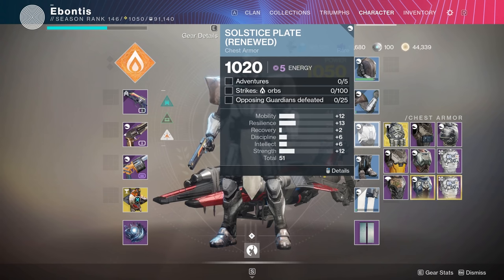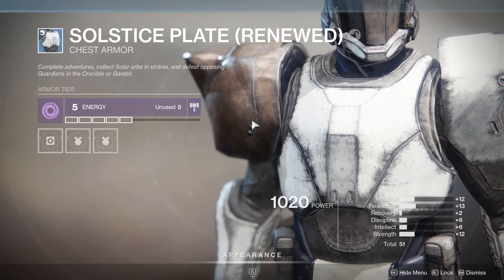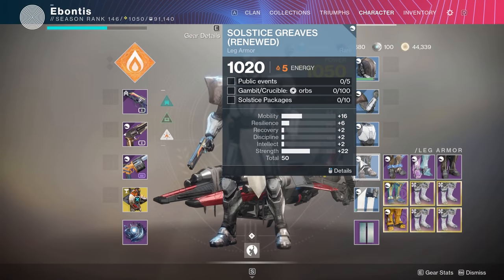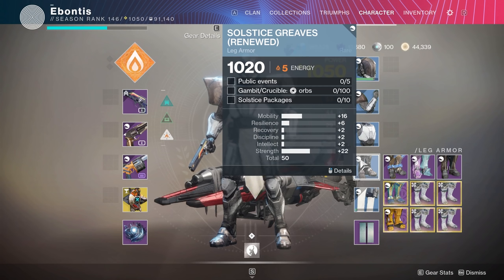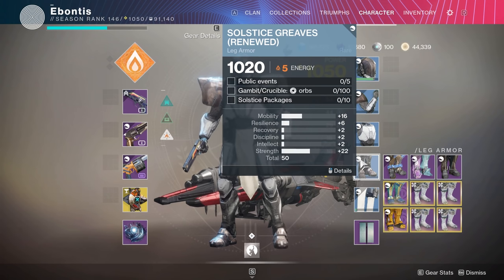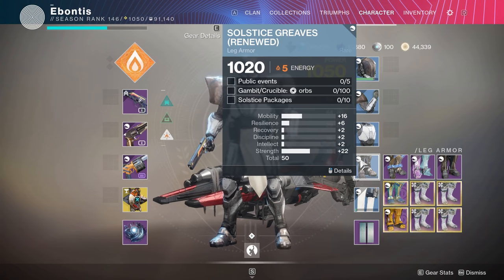For defeating opposing guardians, you can do this in gambit but my advice is go into the crucible — you're going to have a lot more people to shoot. A couple matches of Control and you're probably going to be done. For the boots, you need five public events wherever you need to do them. If you're trying to do two birds with one stone, figure out where the contact public event is so you can do your interference mission, then roam around for the rest. For orbs in crucible, I need 100 void orbs — and hunter and warlock may need solar or arc orbs in crucible instead. Just make sure and read your description.